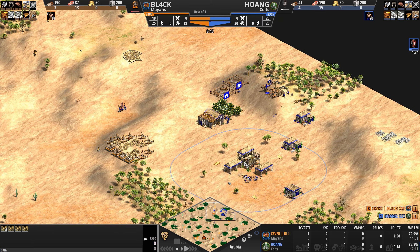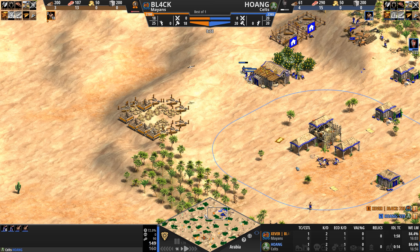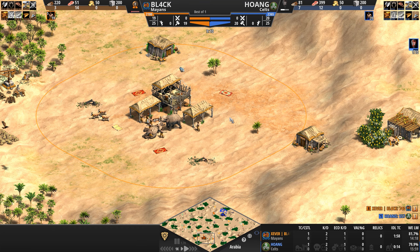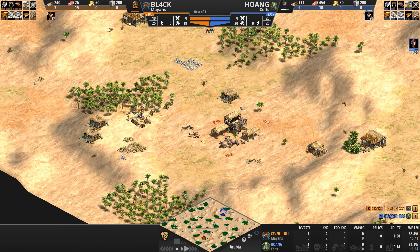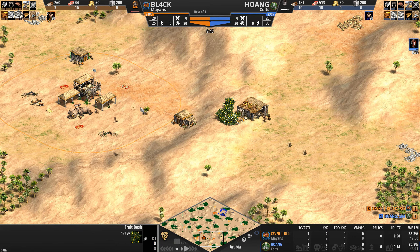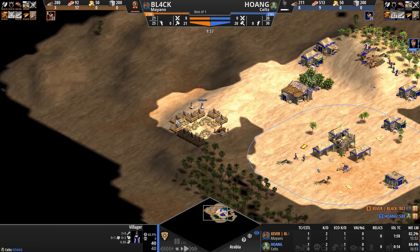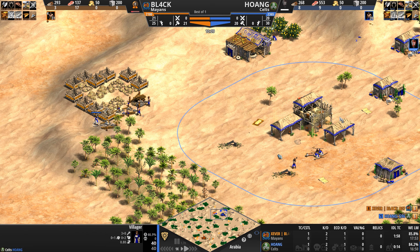His primary gold is secured, primary stone a little further back, and a bit more gold both in front and back for our Celt — who has absolutely no clue that his gold is getting lamed. At the same time, our Mayan is hunky-dory with 18 to 19 villagers. He hasn't clicked up to feudal age just yet. His primary gold is nice and secure in the back, stone exposed up front, and a mill built interestingly on the external side of some berry bushes.